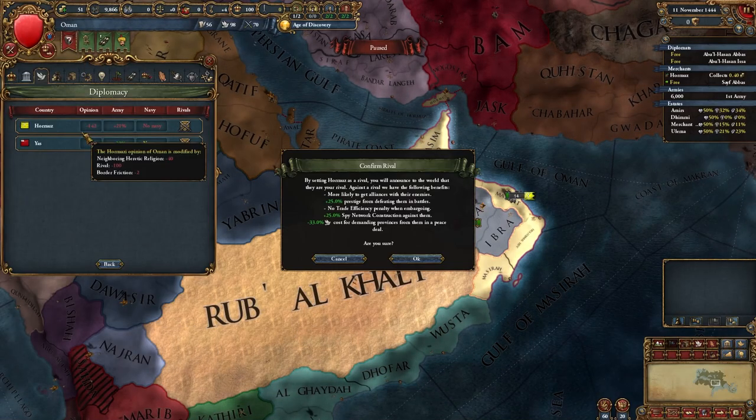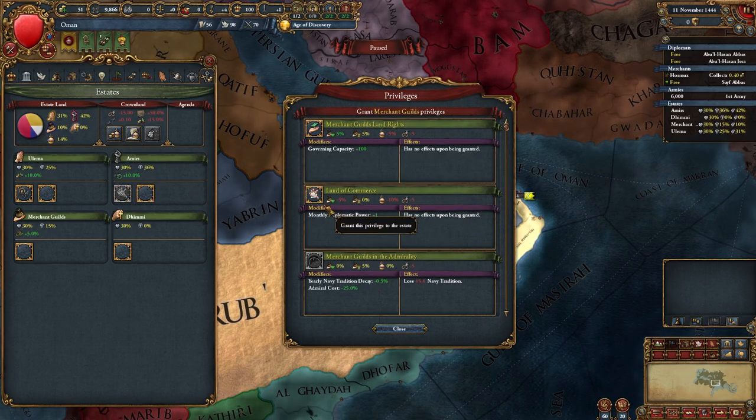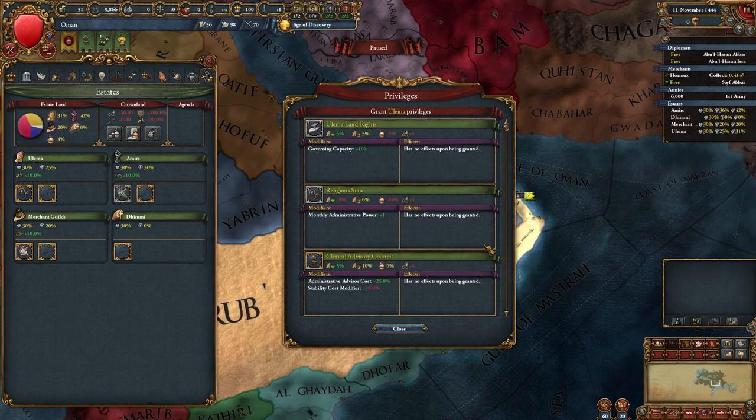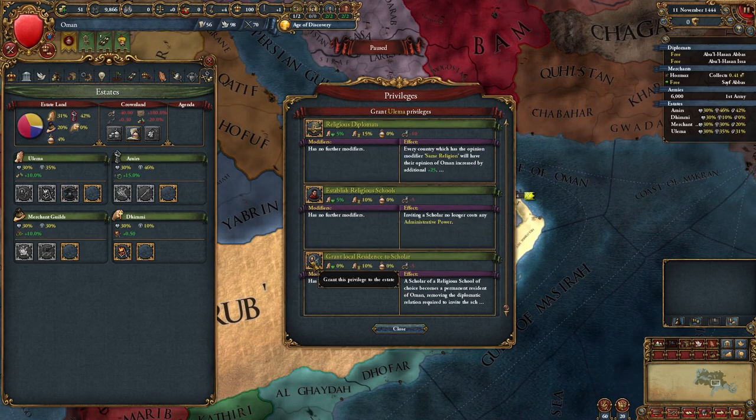Set Hormuz and Yaz as rivals, seize land, and grant such privileges. You should grant monarch point privileges, loyalty privileges, don't forget about expansionist zealotry - it's really important here - and grant local residence to scholar.